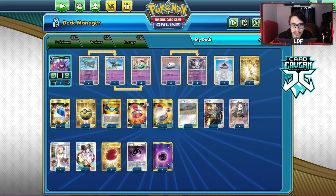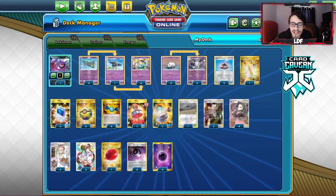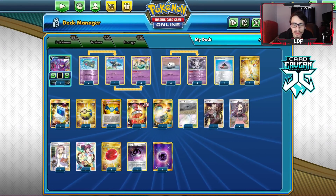Dragapult is your main attacker for non-GX Pokémon, and you can use Cursola against VMAX and Tag Team decks. The deck uses two Basics. I've also added an Air Balloon for Cursola. Let's go try it on PTCGO and see if we can annoy some people with our abilities.